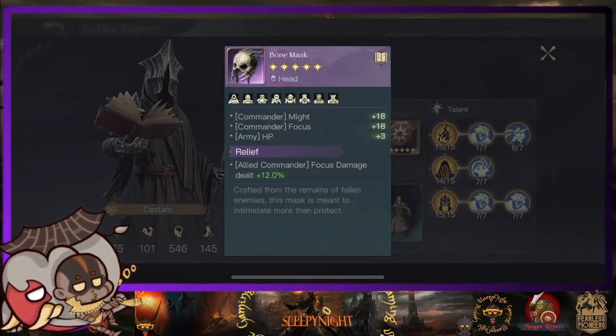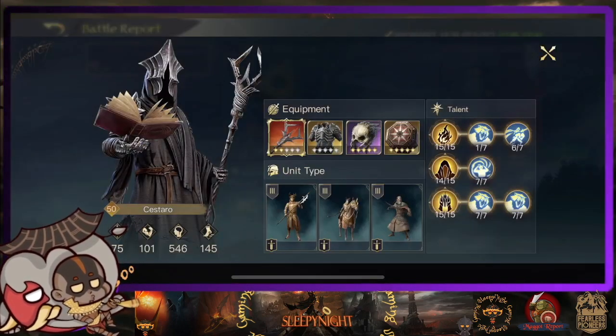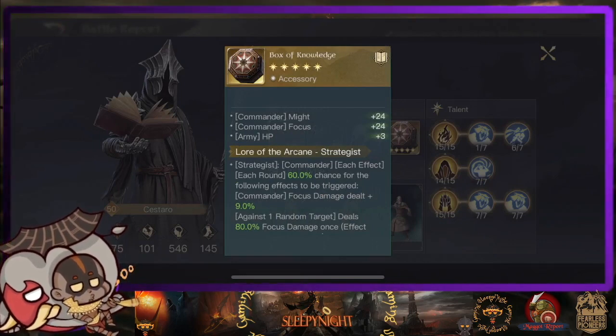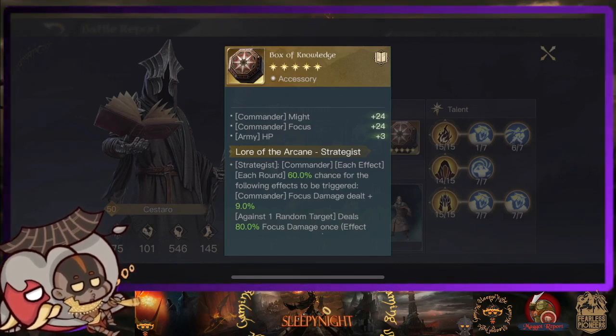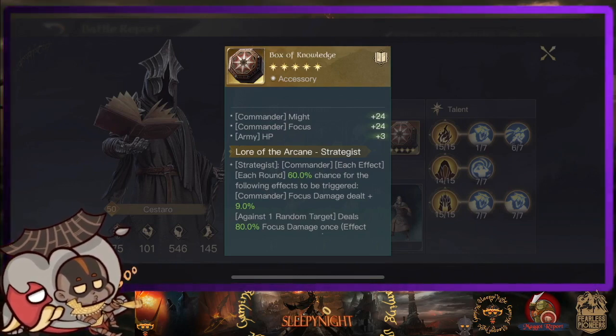This is the first time I actually see anybody using this skill — usually it's Hysteria. And lastly, Box of Knowledge. Strategist: each round 60% chance for the following effect to be triggered — focus damage plus 9, which is not high.